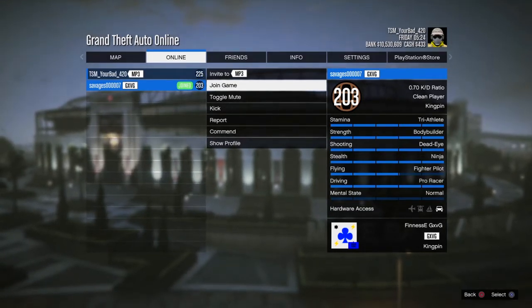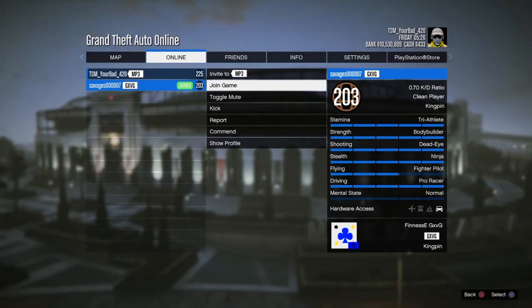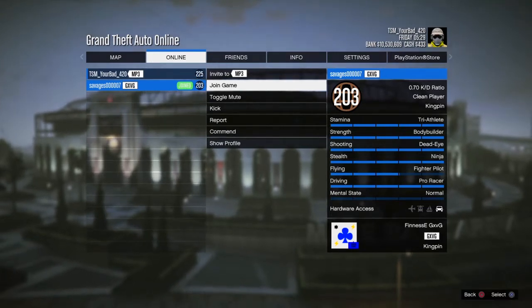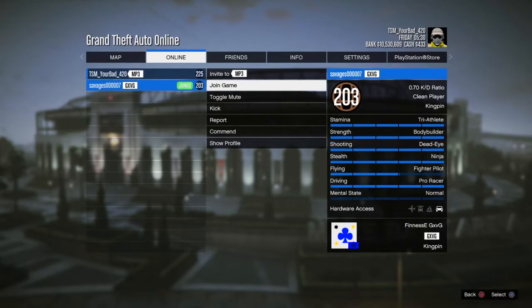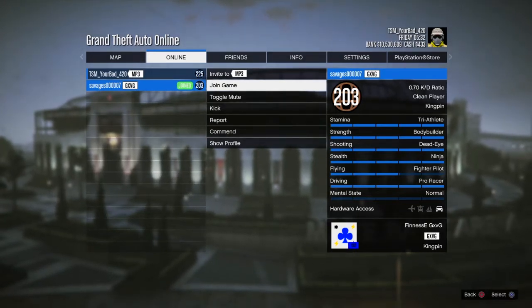I don't know what the button is for Options on Xbox, but I think it's Pause. So on Xbox you want to double tap A and then spam Pause and A at the same time. So double tap A and then spam Pause and A.